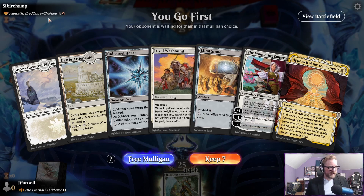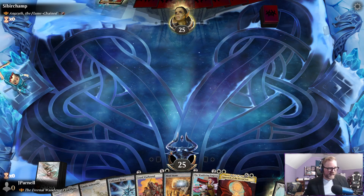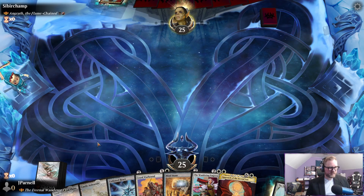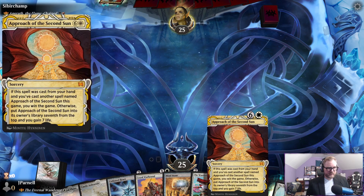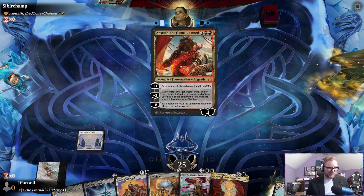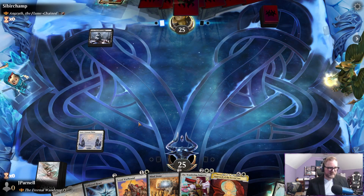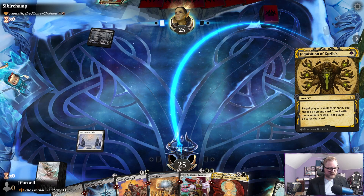On the play against Angrath the Flame-Chained with a bunch of ramp — well that's what we want, that's absolutely what we want. We'll probably lose the Approach of the Second Sun against Angrath — no way we get to deploy that before it's discarded from our hand, which is a shame. Choose your ramp piece that we don't have.